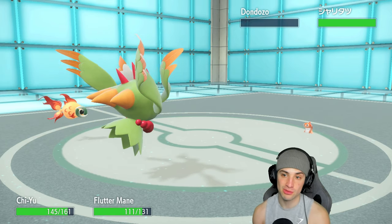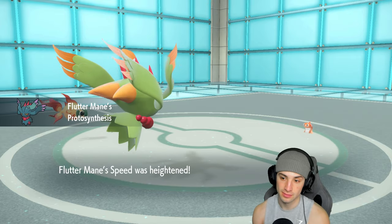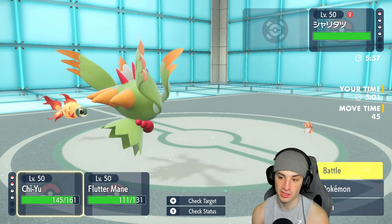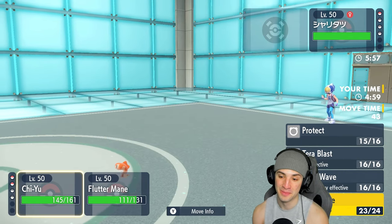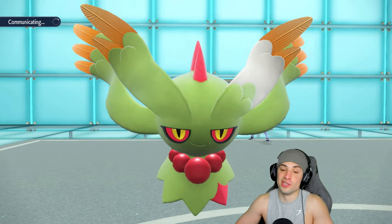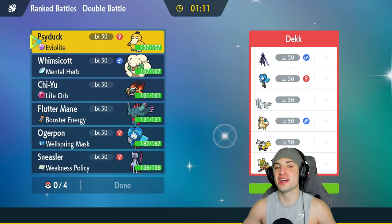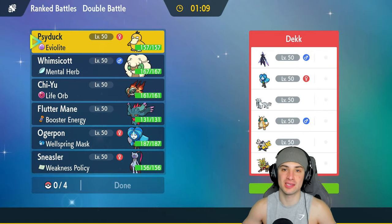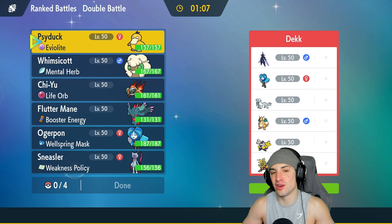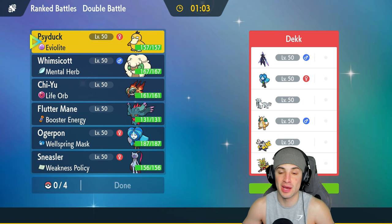Psyduck and Fluttermane dodging moves putting us in a great position. Cotton candy Psyduck — we love it. Tatsugiri is their final Pokémon, sitting there. From here I'm going Dark Pulse, then Dazzling Gleam. They already used their tera-type and this match is over. That first match went perfectly: Psyduck popping Weakness Policy, using Icy Wind, taking off items — he did it all, everything it possibly can.